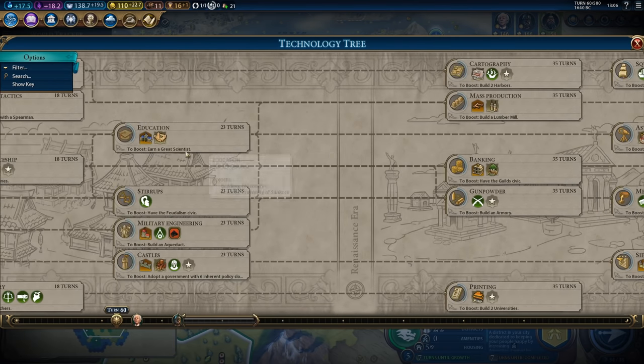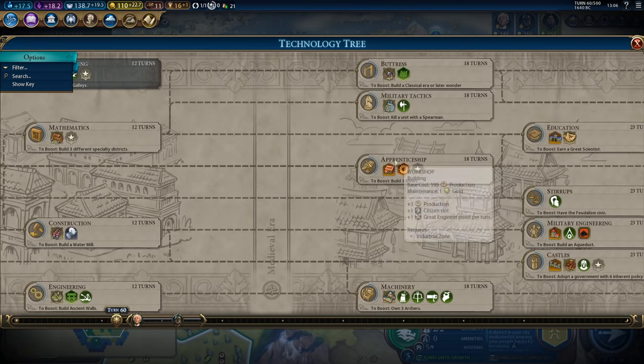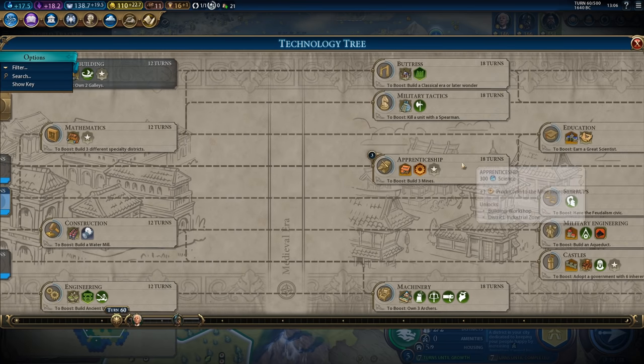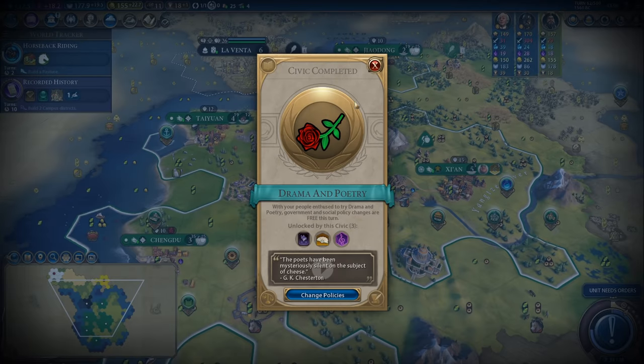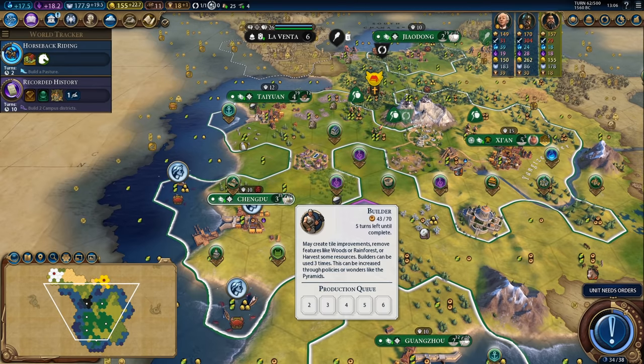I want to get in the direction of universities to be able to get Oxford eventually, so I'm kind of tempted to head down this route. If I can pick up Apprenticeship fairly early this game I think that'll have a lot of value for the plus one production on mines. There's Drama and Poetry so I will be able to start placing my theatre squares fairly soon.